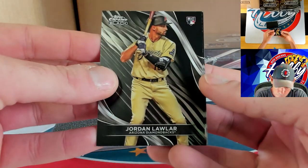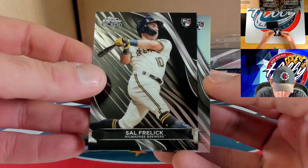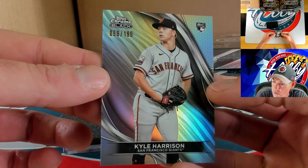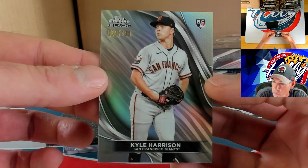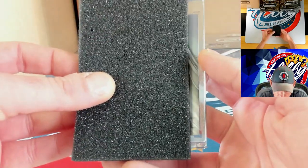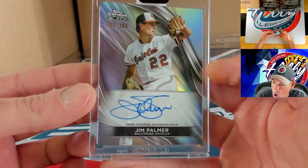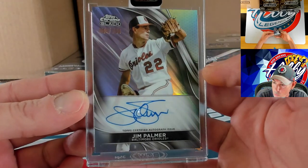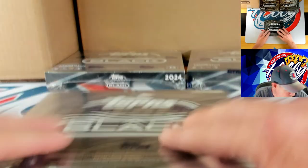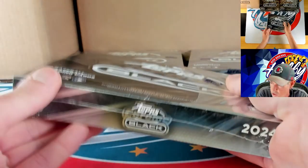Jordan Lawler and behind Lawler we have Sal Frelick. We're going to get a refractor — another rookie — Kyle Harrison on the refractor, 59 of 199. They did a very good job this year — Topps Chrome Black cards look amazing. We're going to get a refractor auto — Jim Palmer strikes again, auto number two — a refractor to 150, 100 of 150 for Jim Palmer. Hopefully we don't see too much of double-ups in the same case.